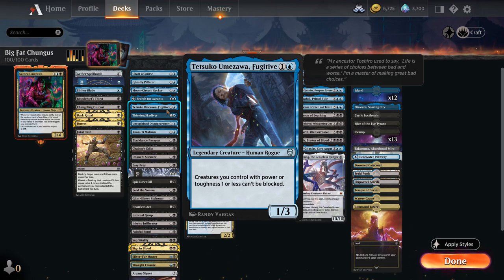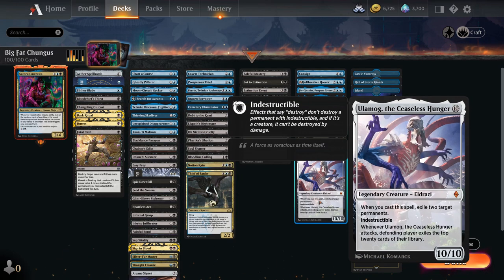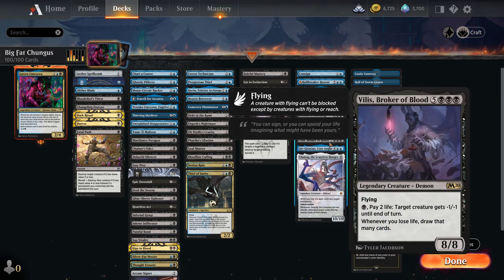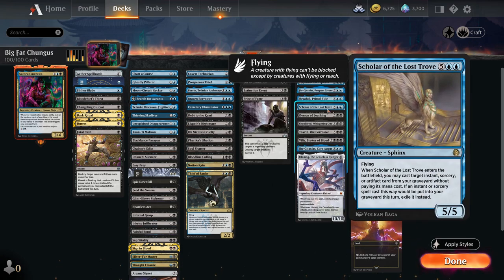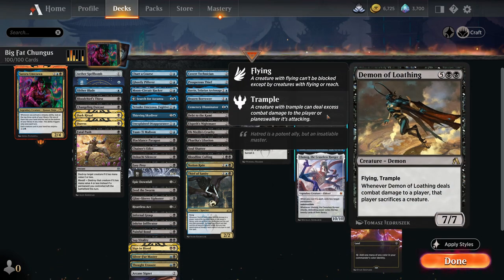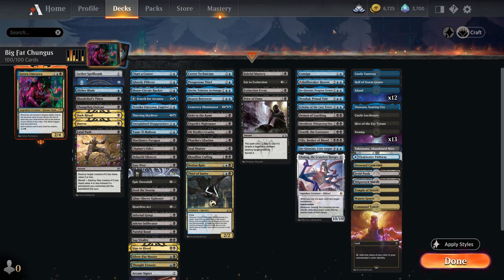Then you want to finish your opponents off as soon as possible with amazing haymakers like Ulamog — a 10-mana 10/10 indestructible that whenever it attacks, the defending player exiles the top 20. So that's going to be very quick. We've also got Vilis Broker of Blood, both Jinxitaxias in fact, and Demon of Loathing — whenever that deals damage to a player they sacrifice a creature, getting rid of any future blockers. A very simple, very fun deck.